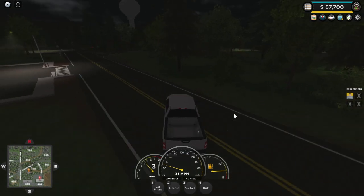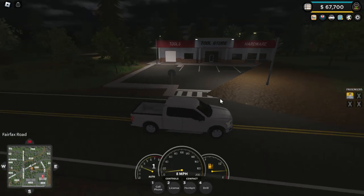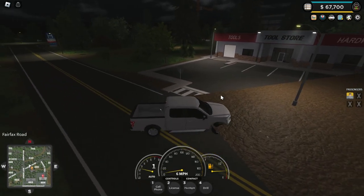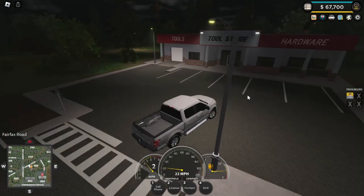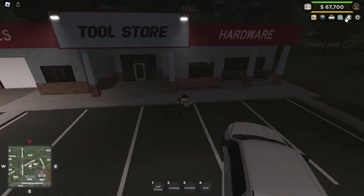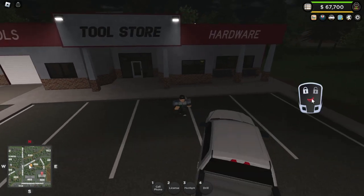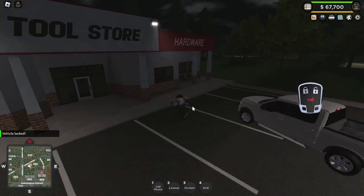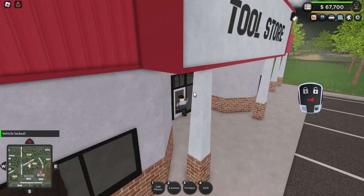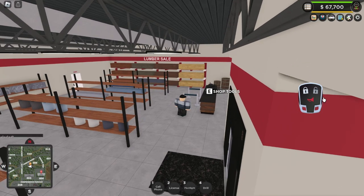We also got a new pool store here. There is a new tool that they have added to the tool store, which is not exactly a tool. There's this button here — it opens up where I can lock my car. Since there's no one else in the server, I can just unlock it like this.